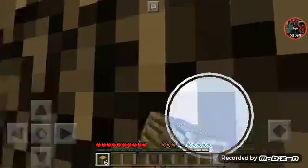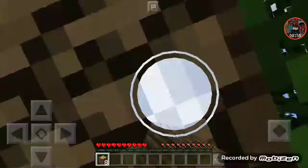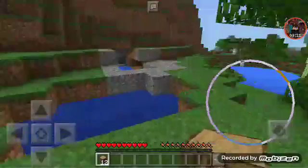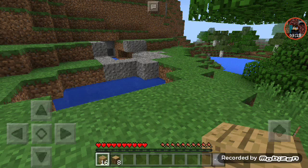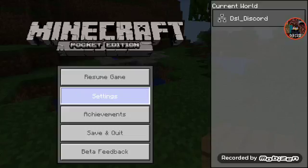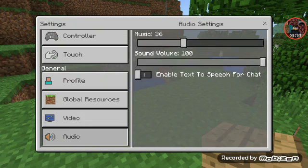Let's punch some wood here. I'm just punching some wood unconsciously. When I punch all of this, I should make a crafting table and some planks. Let me just turn the volume a bit down, because I have the music pack installed and I really like it, but I like to move it down a bit.